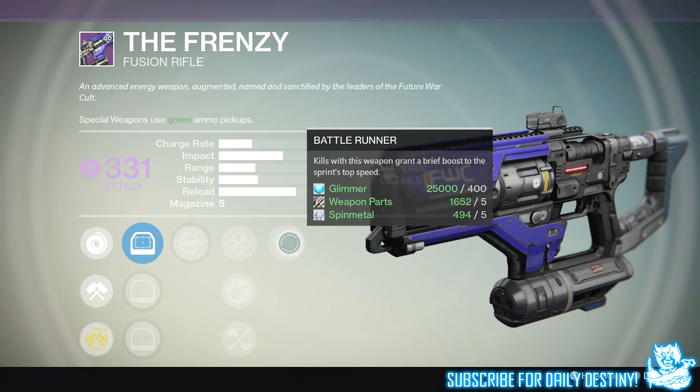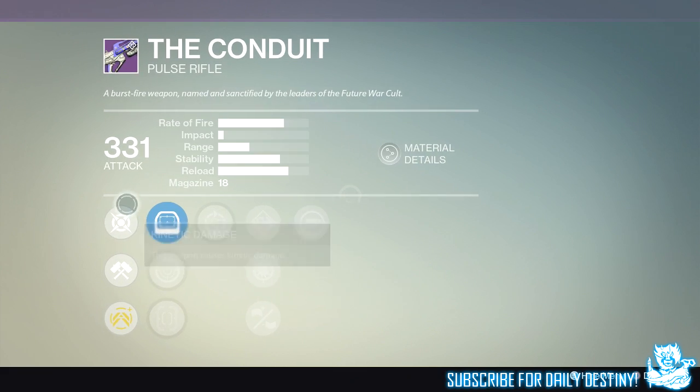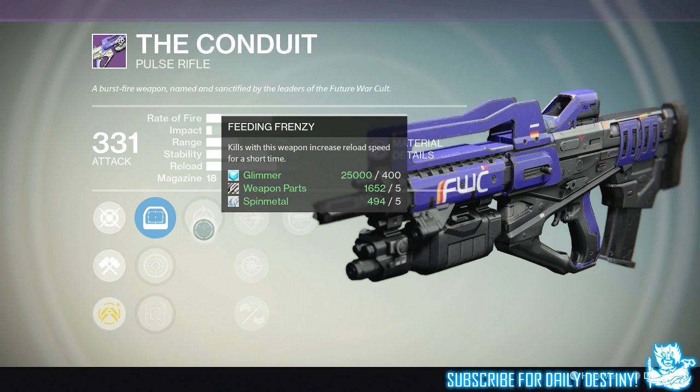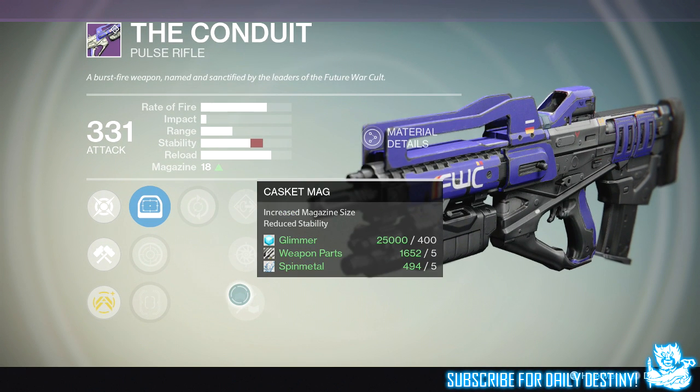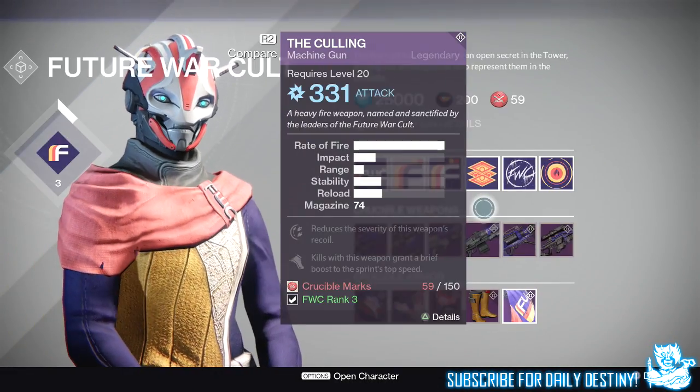Next is the Conduit, a pulse rifle you can actually obtain in the game now. Its mods are Short Shot IS, Focus Lens FO-A5, and Red Dot OAS. It also has Feeding Frenzy — kills increase reload speed for a short time — Flared Magwell, Snapshot, Casket Mag for increased magazine size with reduced stability, and Reactive Reload, which grants a damage bonus after reloading following a kill.